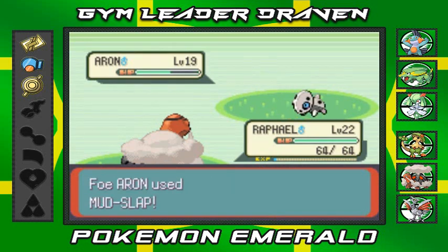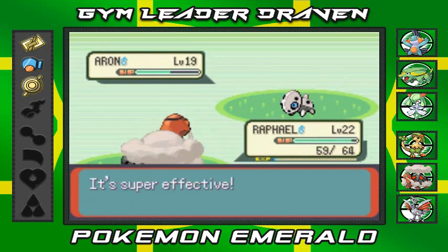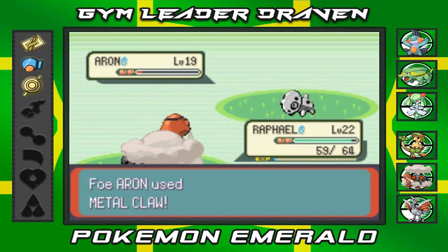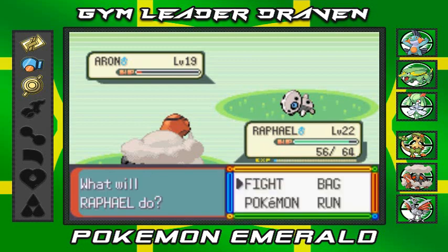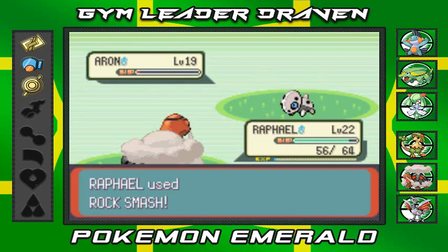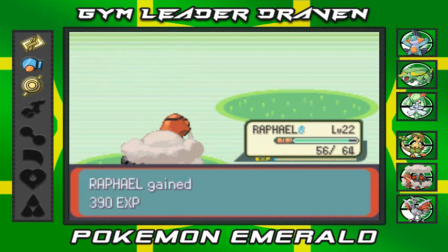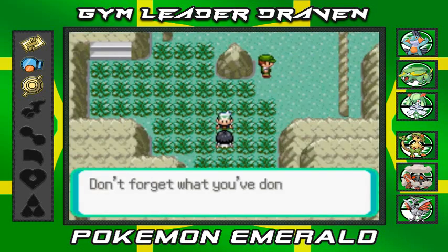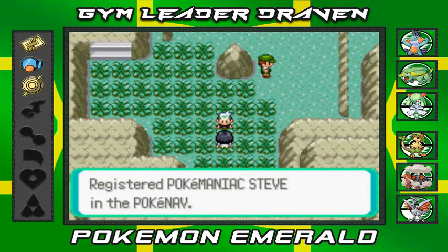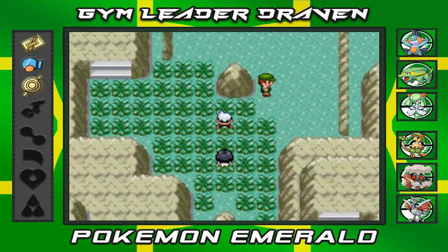Raphael is doing well - I think I gave him the Quick Claw, which is helping. Arron uses Metal Claw - not too effective, but its Attack rose. Rock Smash for the win! Rock Smash seems to be Raphael's best move. Poke Maniac Steve is defeated and wants to give us his number since he doesn't want to forget he lost. In the next episode we'll be heading through Meteor Falls. Thanks for watching, see you next time!